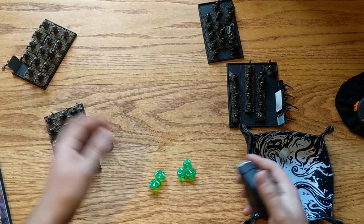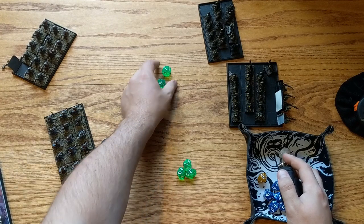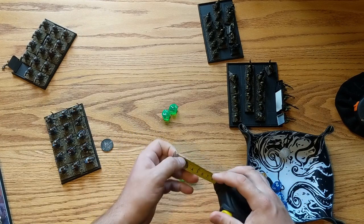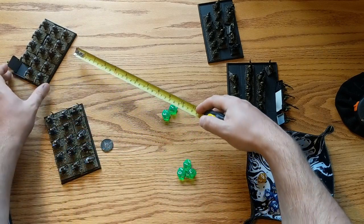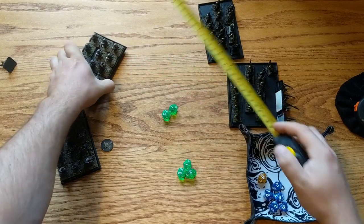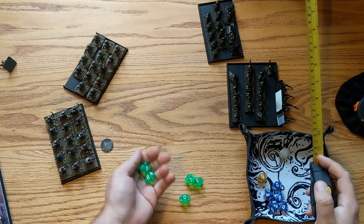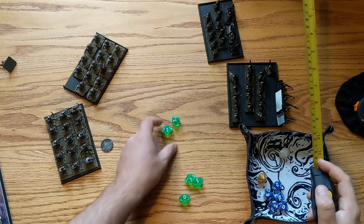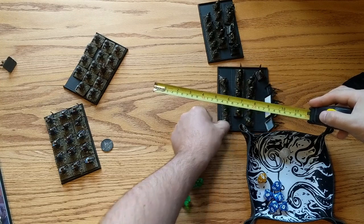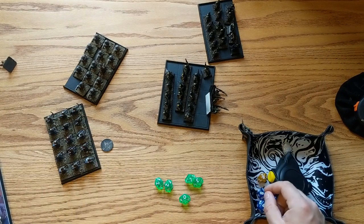It is now the turn of the dwarves again. This unit will activate on a 4+. Even with their low number they have failed to activate, which means they can only take a simple action — and this can be a move. So they are going to move their move distance forward, which is 4 inches. The goblins are going to try and activate their spear unit; they have an activation of 6. They have also failed to activate, so they can only take a single action but they have a move of 6 inches. And that is the end of a turn.